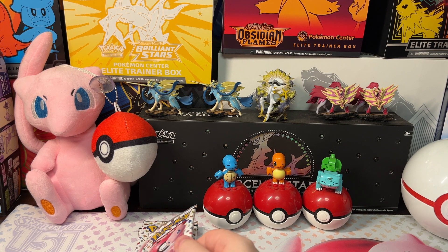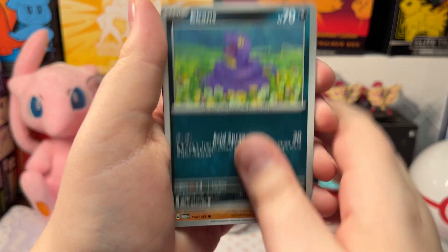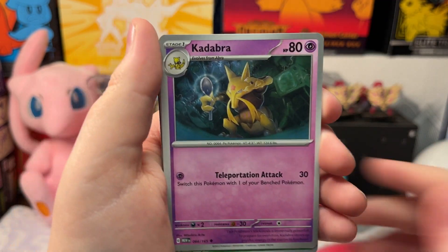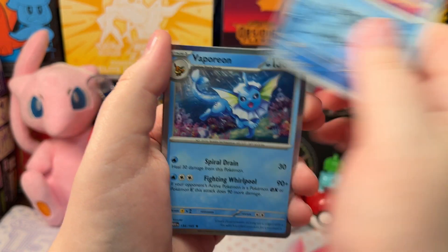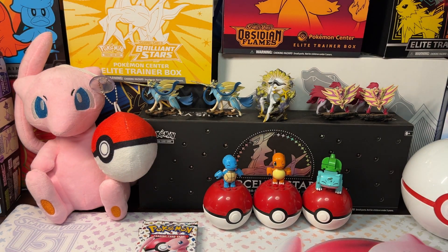Let's open up our next pack. We got a Grimer, Psyduck, Ekans, Cubone, Omanyte, Toros, Cadabra, Oversal Oddish, Oversal Blastoise, and a Hollow Vaporeon. Electric energy.